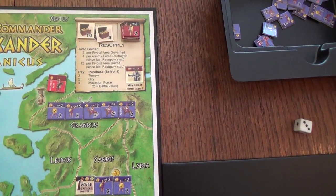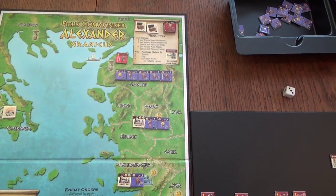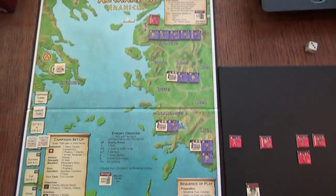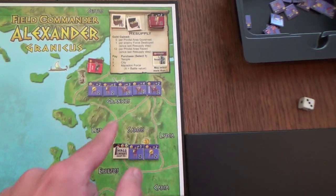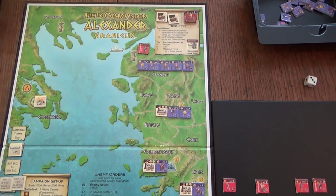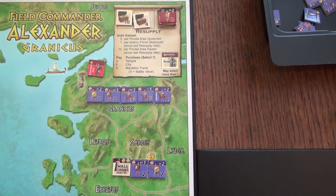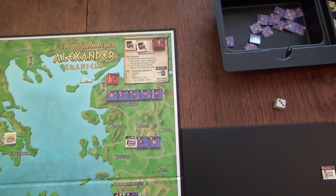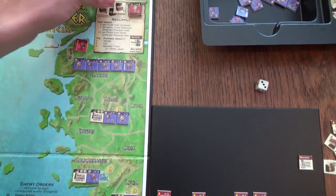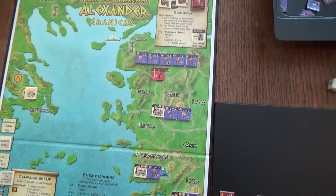We could stop here at Ilium, then attack the enemy army at Granicus next turn choosing not to use Parmenion. But that's pretty dangerous - this army has five units, meaning they'd get to draw five battle plans, which is quite deadly. I'll do a scouting roll to see how dangerous moving into Granicus would be - that's a two, so it would cost three gold. This army is fairly tough to beat but I think we can do it. Paying three gold, moving us into Granicus - I will attack Memnon's Persian army here. Setting up the battlefield for this battle.